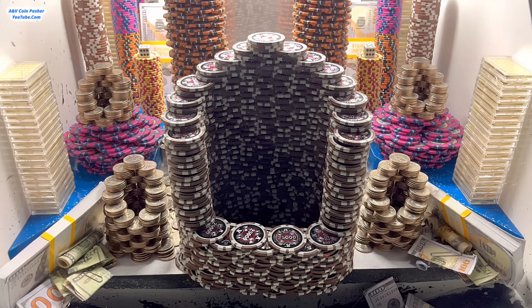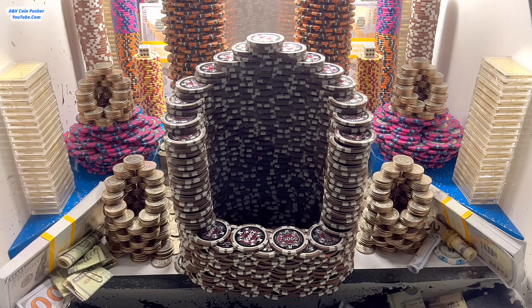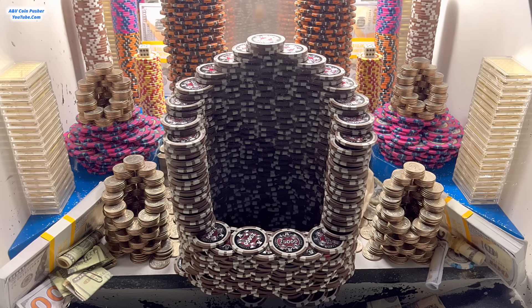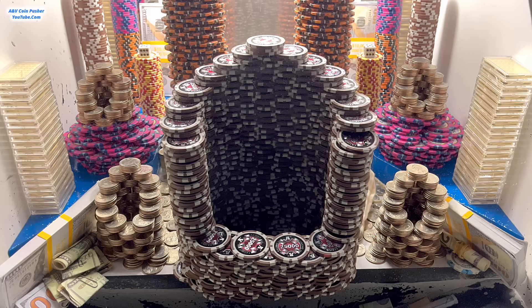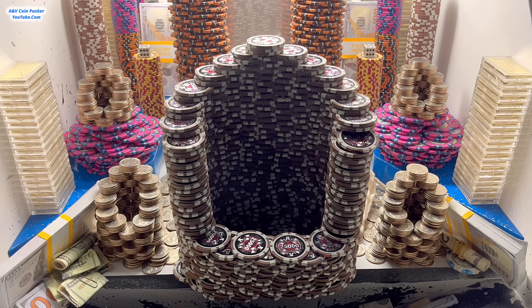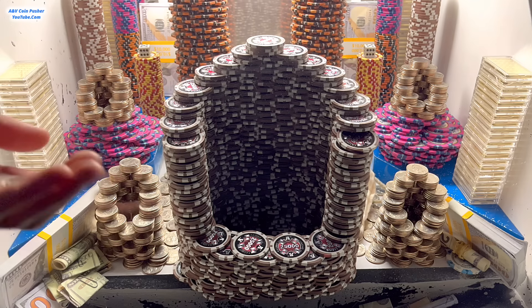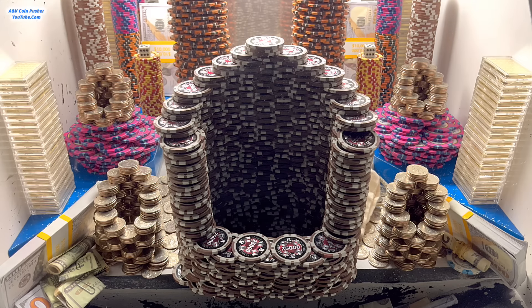I think they're trying their very best to make all that money back that I've been winning. Those two quarter towers on the left and the right are inching forward a little bit. There's a one dollar chip over there on the right-hand side — if we can get that to fall down, that's worth five hundred and three quarters. That is awesome. Let's push over there on the right and go for that one dollar chip.